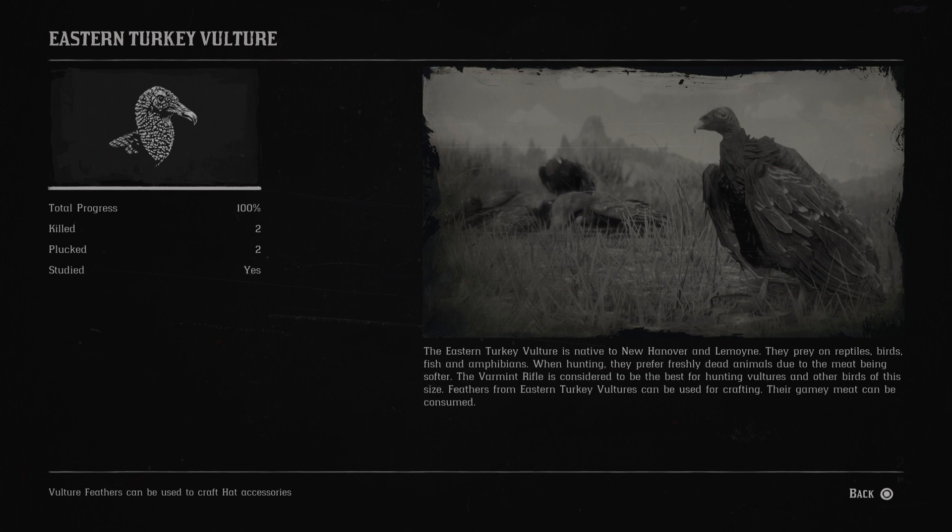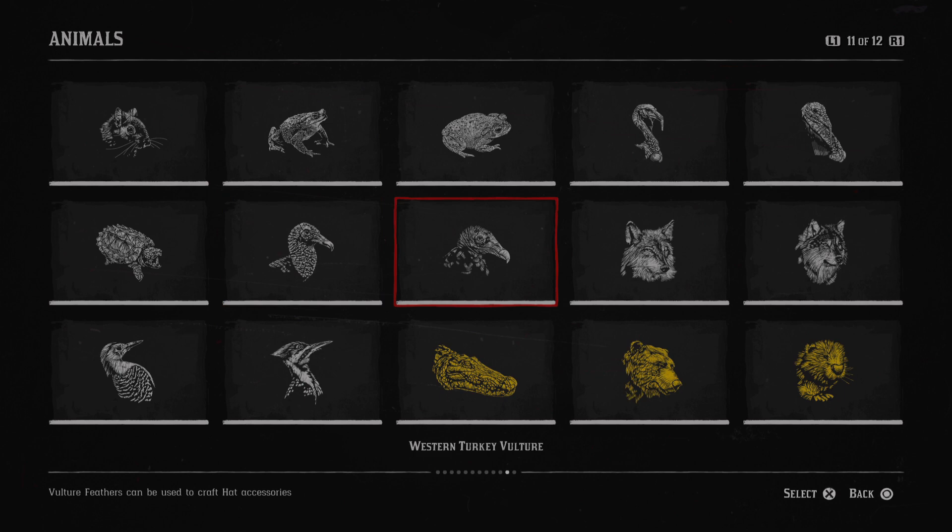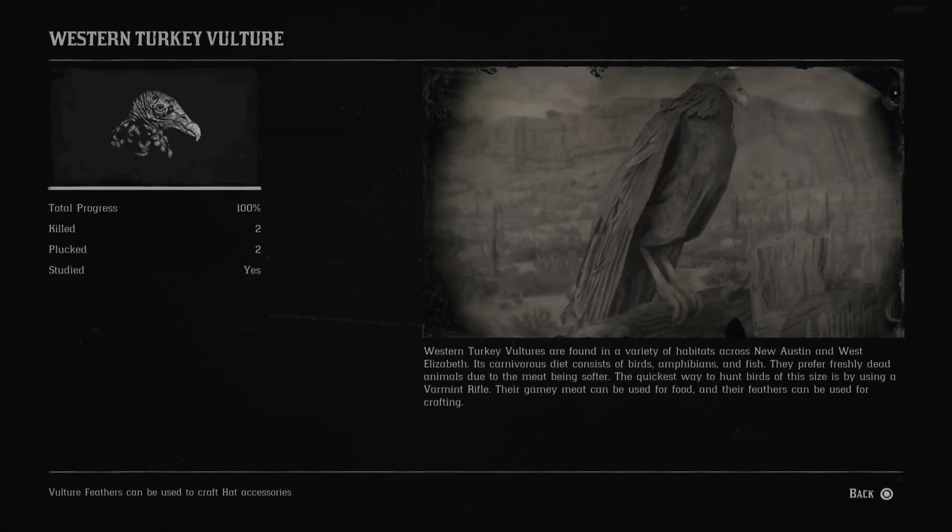Next is the eastern turkey vulture. The eastern turkey vulture is native to New Hanover and Lemoyne. They prey on reptiles, birds, fish and amphibians. When hunting, they prefer freshly dead animals due to the meat being softer. Now is the western turkey vulture. Western turkey vultures are found in a variety of habitats across New Austin and West Elizabeth. Their omnivorous diet consists of birds, amphibians and fish. They also prefer freshly dead animals due to the meat being softer.